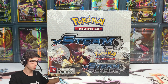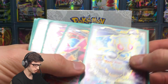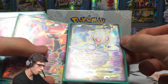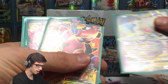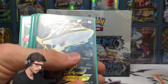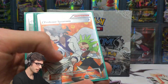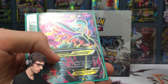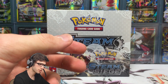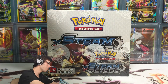Before I go too far, let's have a quick look at what I've already got in terms of full arts, down on the hand cam. So I've got the Magearna — they're all sleeved up in matte Ultra Pro sleeves. We've got the Volcanion full art, a regular full art, Gardevoir EX full art, the Steelix full art, Gardevoir full art, Professor Sycamore, another Mega Gardevoir, and the Pokemon Ranger.